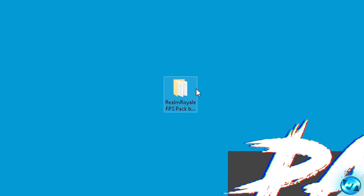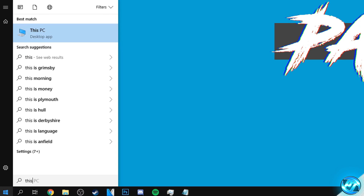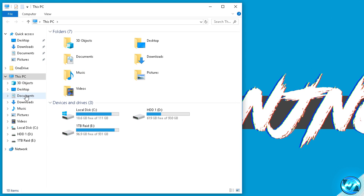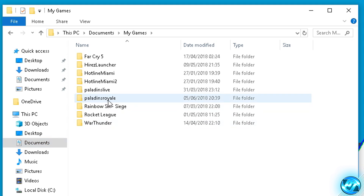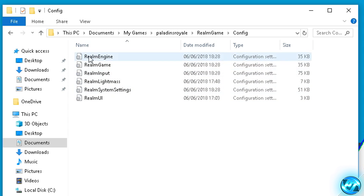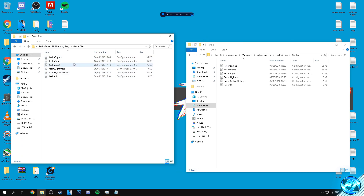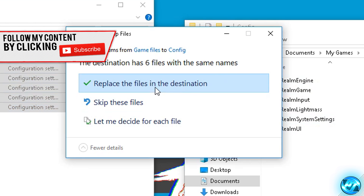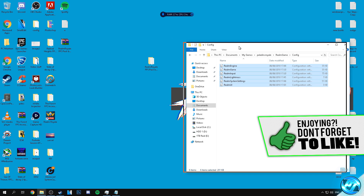Now navigate to the FPS pack, go into the game files folder, and you'll see a bunch of config files. To install these, go to the bottom left, type 'This PC', right-click, go to Documents, then My Games, then Paladins Royale, then Realm Game Config — inside you'll find your default game config files. Open the FPS pack game files folder and drag all the custom game files into the config folder, replacing the files at the destination. You've now installed your custom config files.